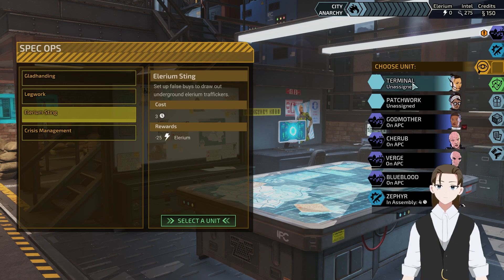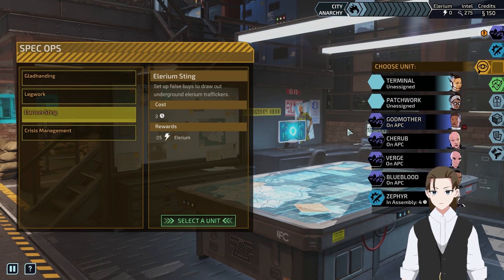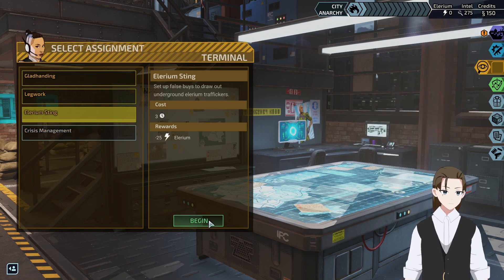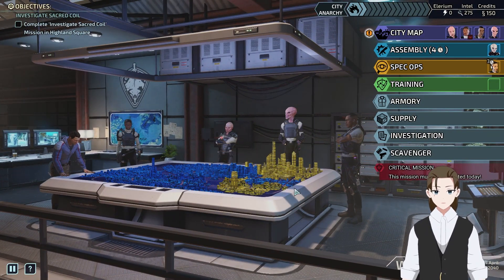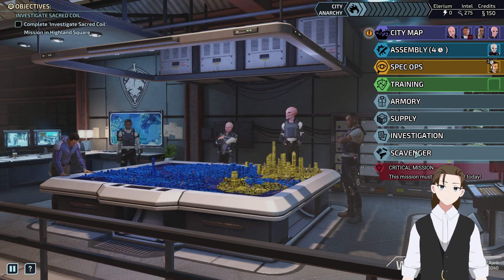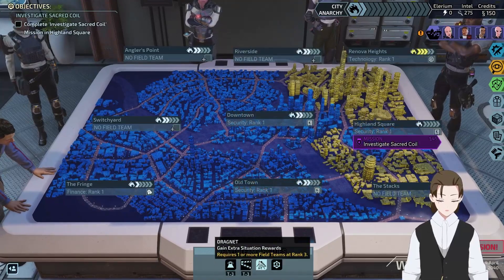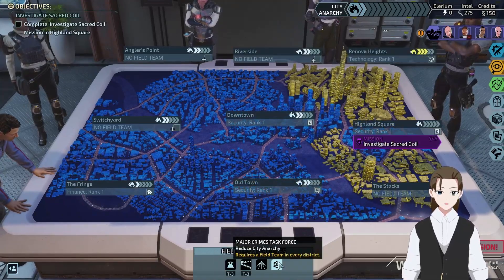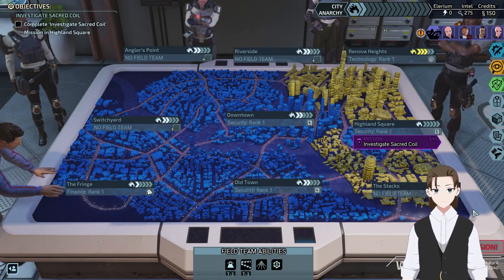So I'm currently thinking: put Terminal in as usual, Patchwork into the main squad, Godmother into training. Does that work? I think that works. That's three days to get 25 Illyrium - not a ton, but it's something. We could get 50 Illyrium from the Scavenger Market, or we could just focus on getting more field teams up. That's at rank three, and that's one in every district - one, two, three, four, five - so we have four remaining.